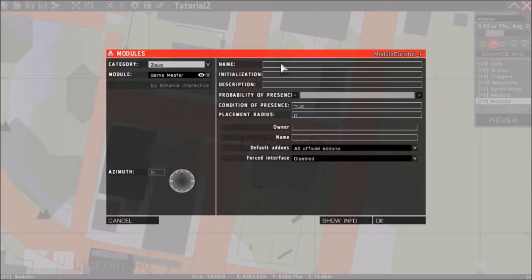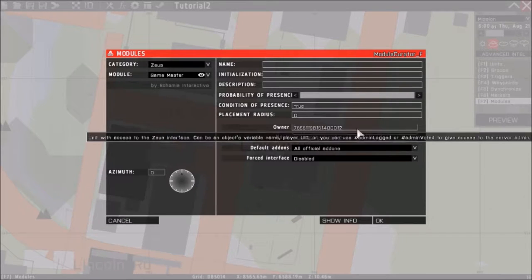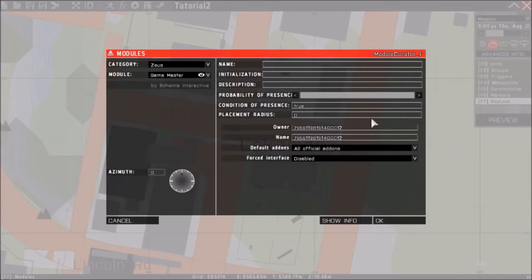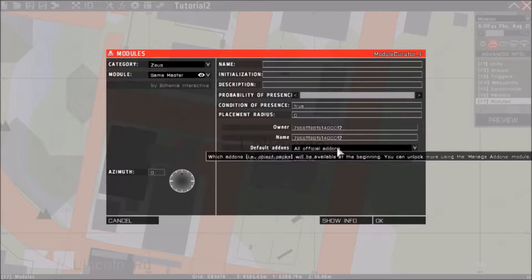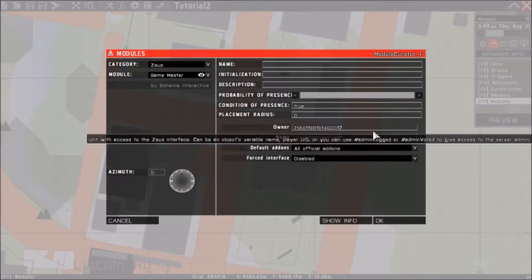What I do in owner and name is I put in your Steam ID 64. A Steam ID 64 is your identification — basically a multiple-digit number that identifies your user, which you can find on Steam or through a website where you enter your username and it finds it for you. This is not a private number so I can show it to you guys.